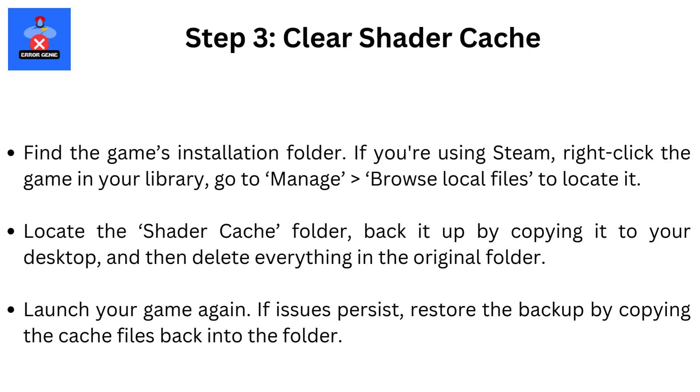Step 3: Clear shader cache. Find the game's installation folder. If you're using Steam, right-click the game in your library, go to Manage, then browse local files to locate it. Locate the shader cache folder, back it up by copying it to your desktop, and then delete everything in the original folder. Launch your game again. If issues persist, restore the backup by copying the cache files back into the folder.